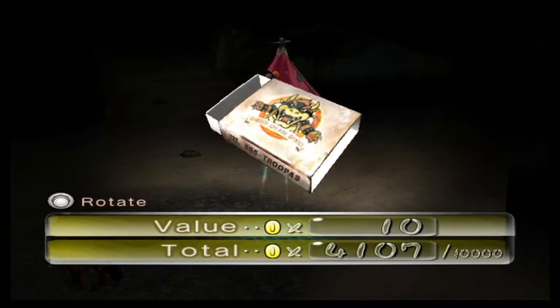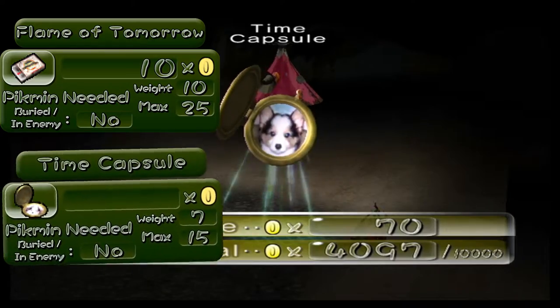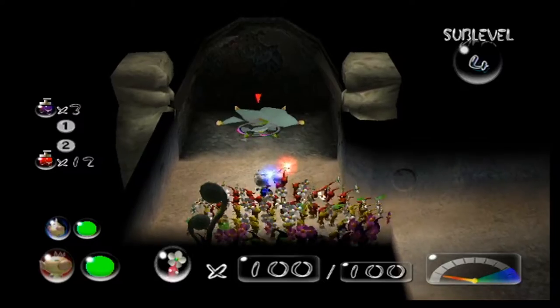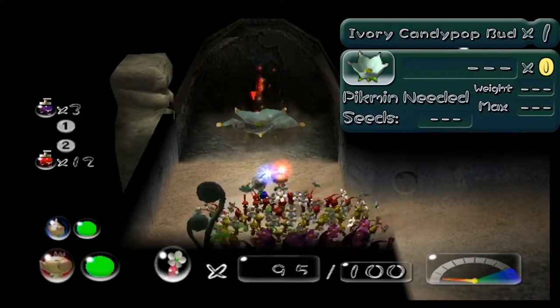This sublevel has three treasures: the flame of tomorrow, the time capsule, and the king of sweets, which is inside one of the crawmads. There is also an ivory candy pop bud located on this floor.